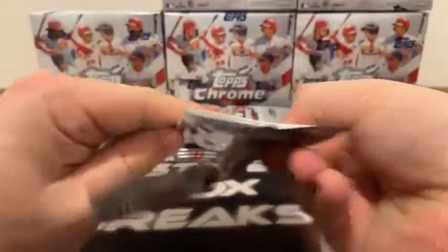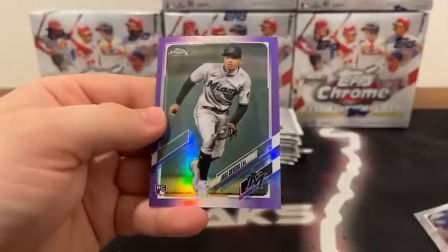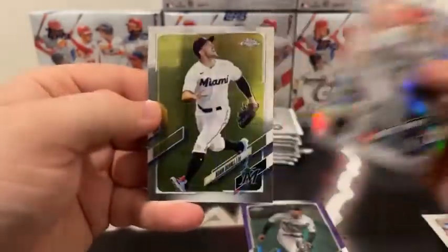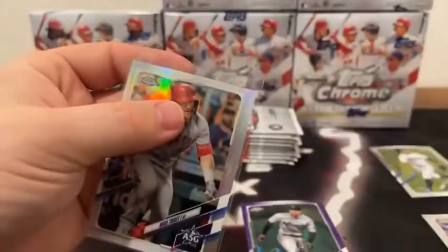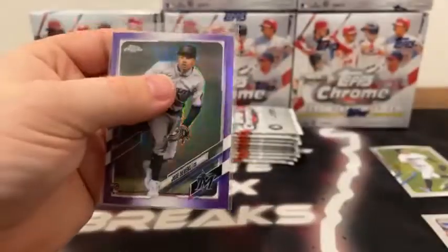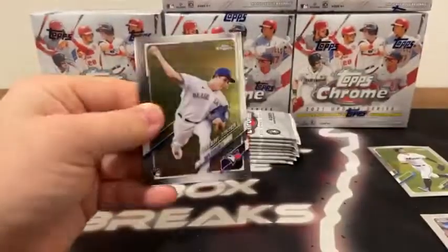We start with Trevor Larnich on the rookie card for the Twins. We've got a purple refractor of Jose Devers for Miami, a refractor of Mike Trout, and a base Adam Duvall for the Miami Marlins. I'm going to sleeve and top load Mike Trout on the refractor for the Angels — our first purple refractor. You get quite a few of these purples.